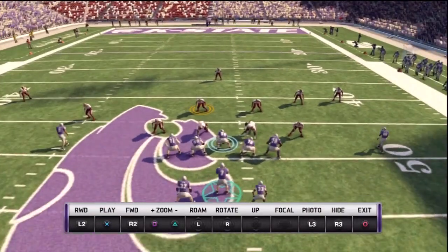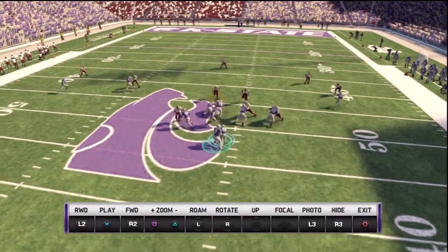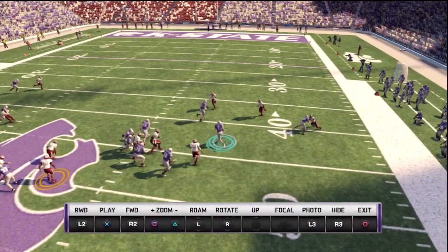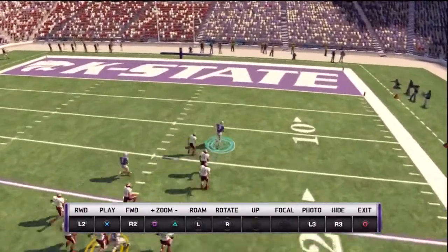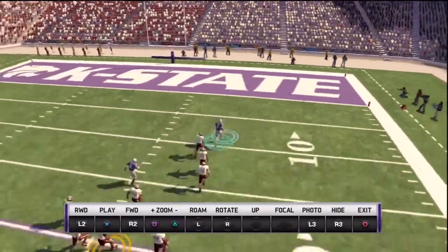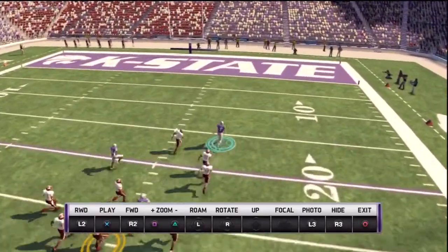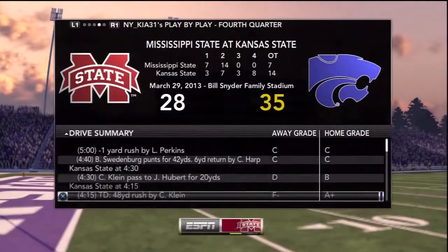Here's another example of it being done pretty well. This is a designed QB run — a QB wrap, which is the closest thing the game has to a QB counter. Some more designed QB runs would be nice. Here the offensive tackle pulls and leads through the second level, and Mr. Klein is gone. You can see that it's there and you do see it pretty often, but you also see the ugliness happen more often than you should. That tells me it shouldn't be too difficult a thing to clean up for NCAA 14.